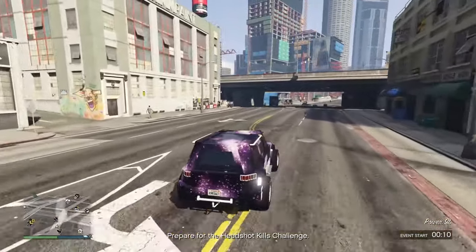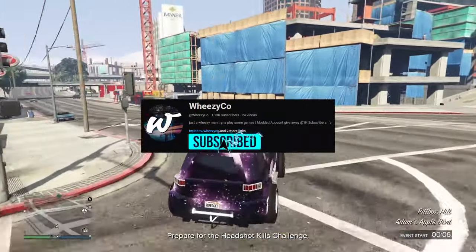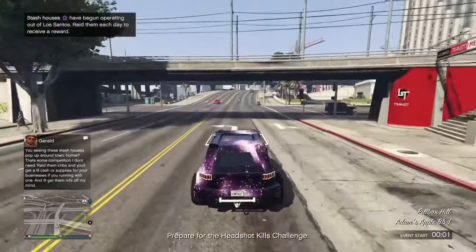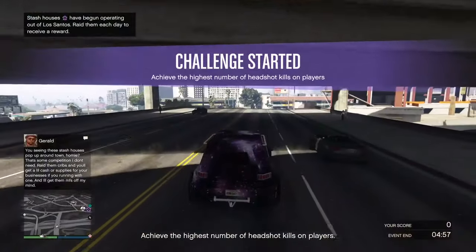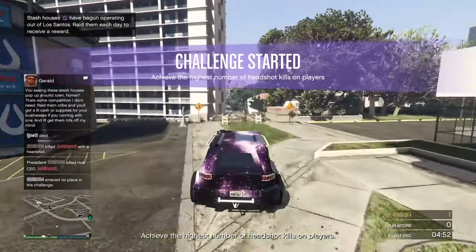First off, make sure you have the job linked in the pinned comment bookmarked, and as mentioned, the purple joggers and purple bulletproof helmet. Also make sure you save a copy of the bulletproof helmet on a different outfit, because we'll have to take it off to go get the duffel bag, but we can put it back on later with a mask and all that.